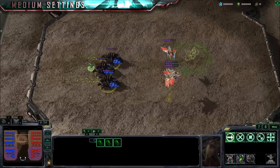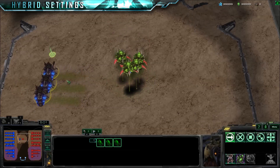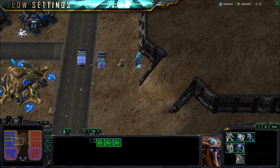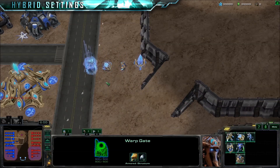Instead of having the confusing shadows of medium graphics, you have simple blob shadows that make aiming area of effect spells on air units easier. Pylon power doesn't completely suck, and you can easily identify different types of units as they warp in, so you can make better micro decisions in critical moments against Protoss.